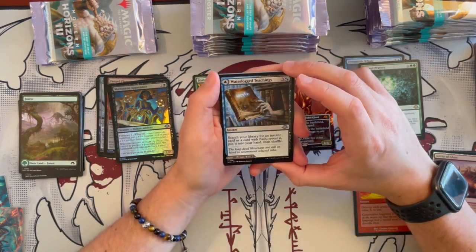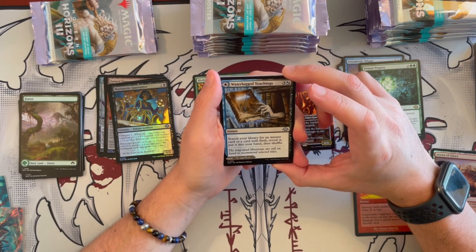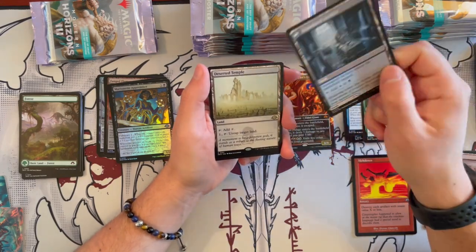Waterlogged Teachings on the flip — search your library for an instant card or card with Flash, reveal it and put it in your hand, then shuffle. Not bad — it fetches you stuff.